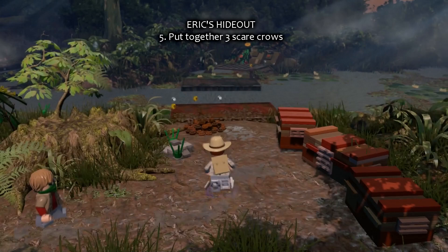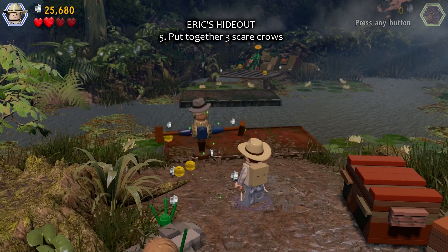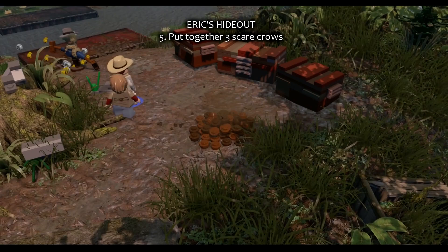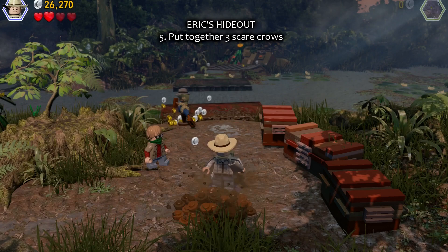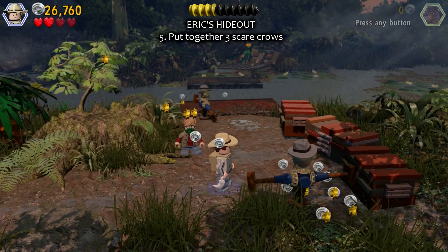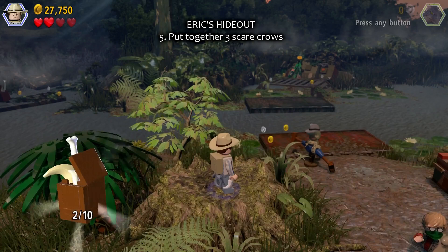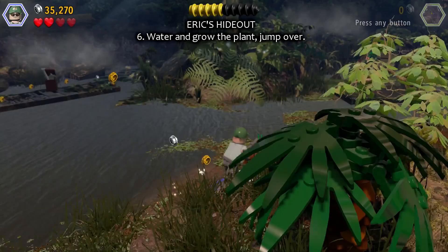They only show up when you dig them up — it's quite an interesting feature. The third one will show up after that, in a little sequence. It's actually quite annoying. Take that up and build it together, and then the sequence kicks in again. And here it is — our minikit! Now I can get it and it's mine.